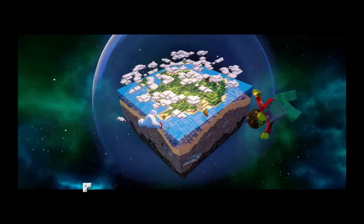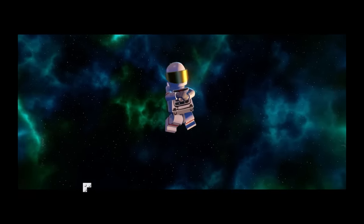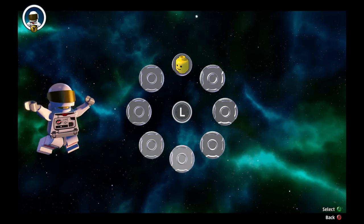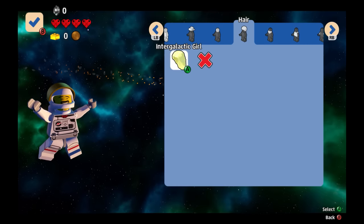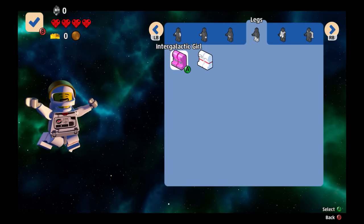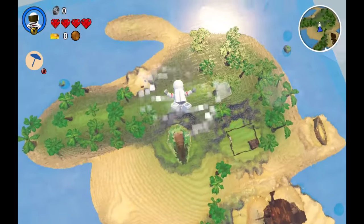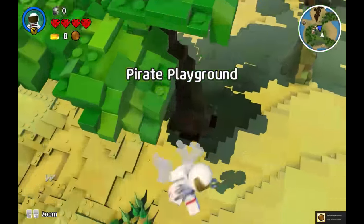That was so awesome — that reminded me of the movie Gravity. Now it looks like we're landing on this planet here. I'm playing this on my PC so I have my Xbox controller connected, so I could use a mouse or my controller. Now I'm customizing my character — I'm gonna give this guy a beard. I don't want hair, and it doesn't look like we have too many options yet to customize our character.